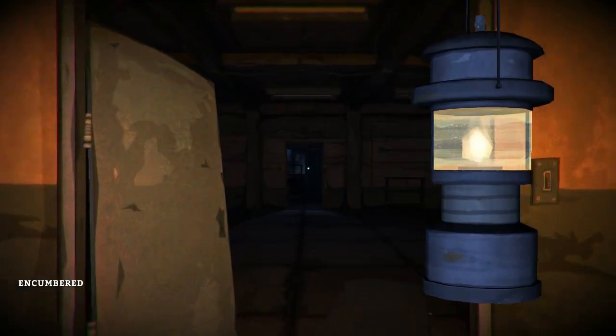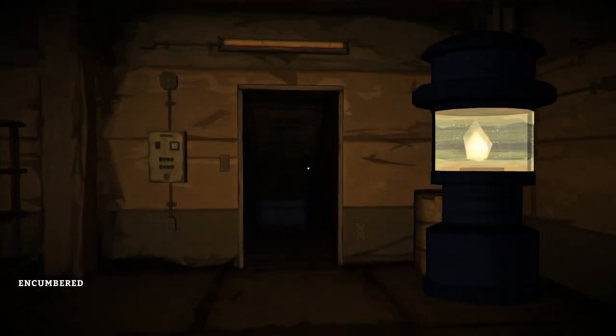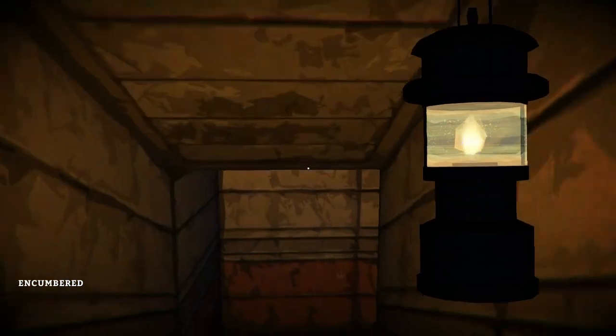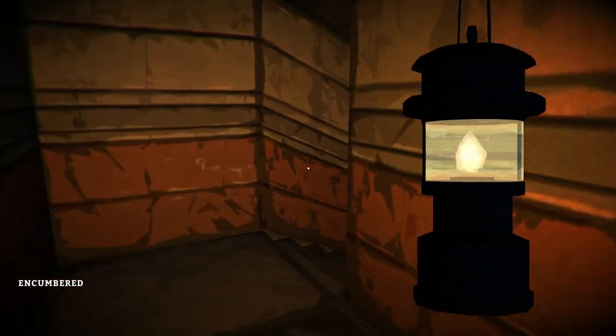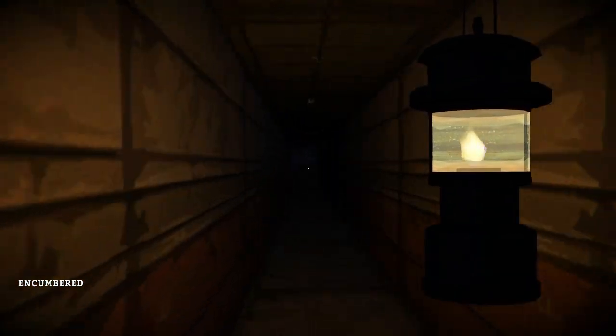Some kind of torch or lantern is recommended for this transition, because the dam interior is rather gloomy, and there's also a dark cave later on too. So make your way through the dam, down this passageway, to the large room that's full of weird equipment.